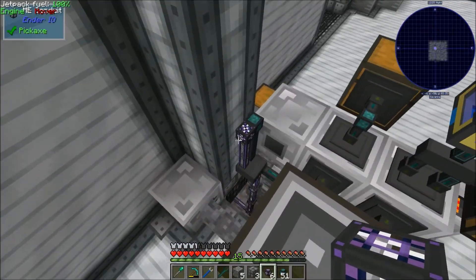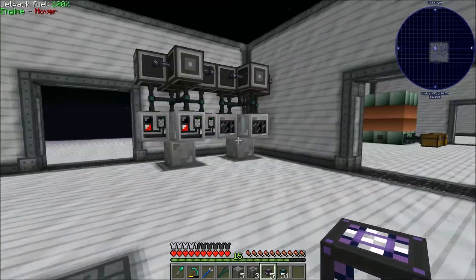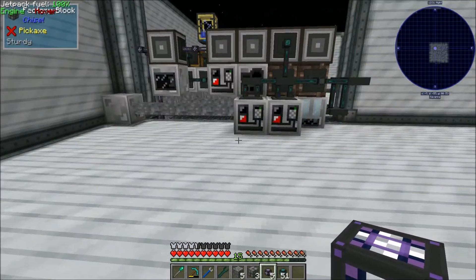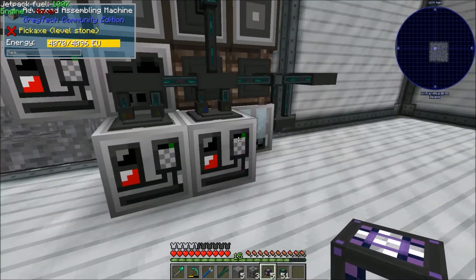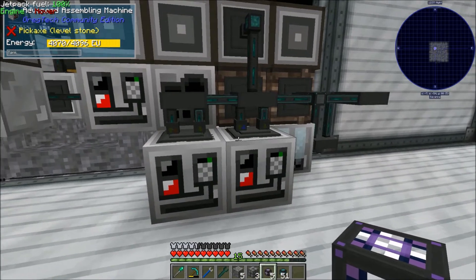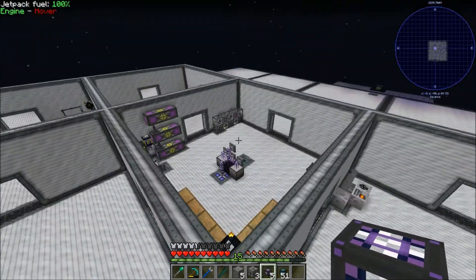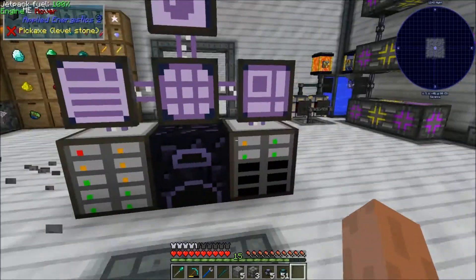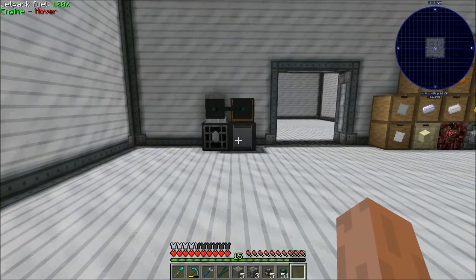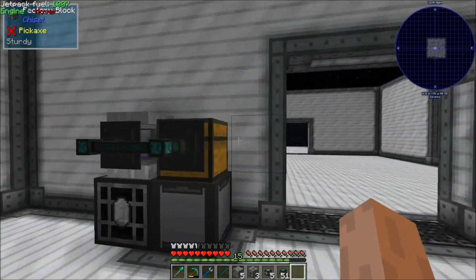I'm going to clean up this section a lot because I want to open up this doorway. This line will probably just be our assembling machines, and I'm going to make one more for rubber off camera. That's the first little automation thing I wanted to do. The next thing I want to do is also automate these inscribers, which is pretty nice to have.